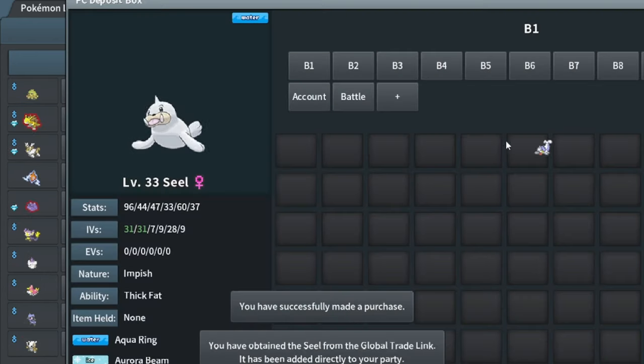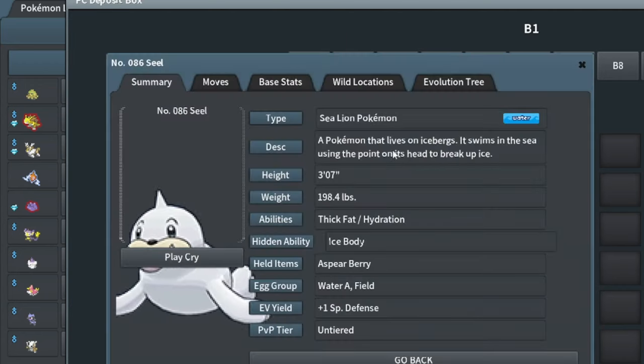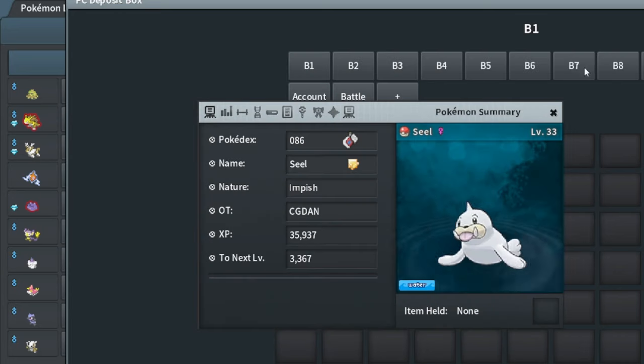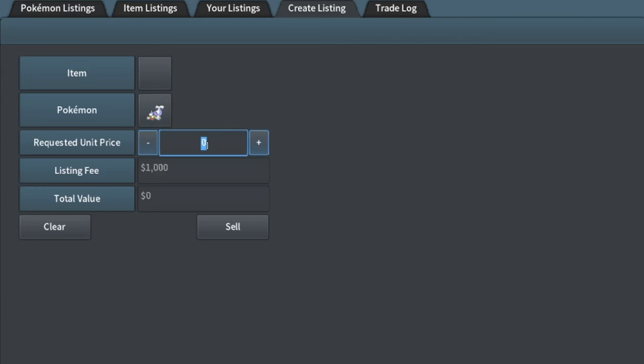I bought this Seel because it's in the Water A egg group as well as Field. Water A is a really, really good egg group. Should sell for at least 30k, and I bought it for 20.